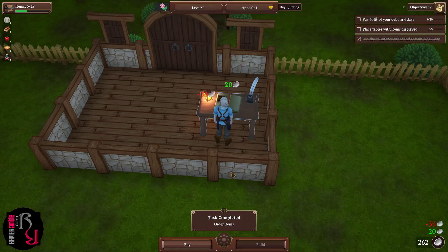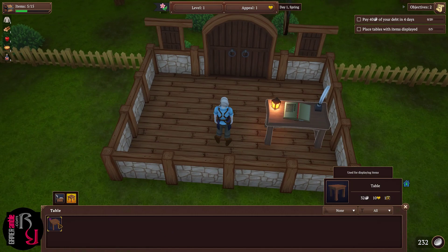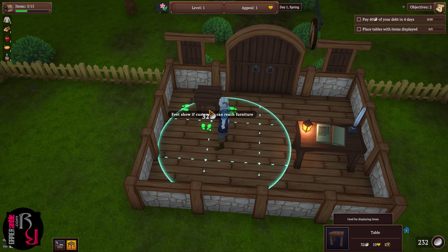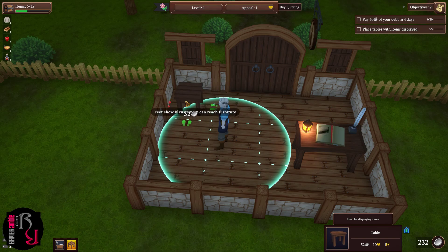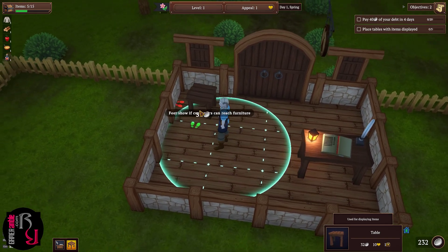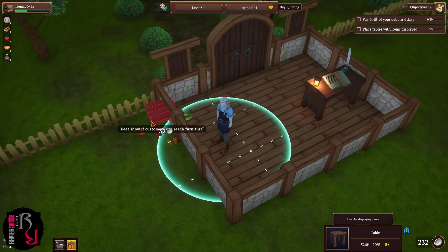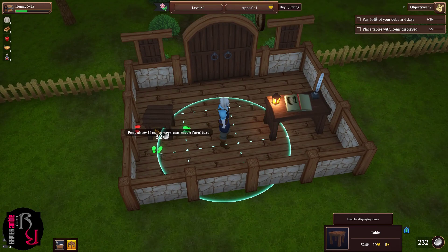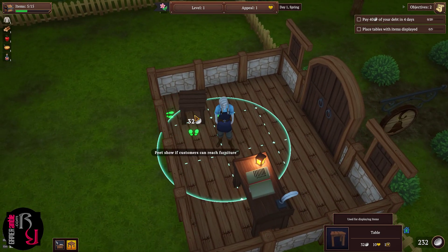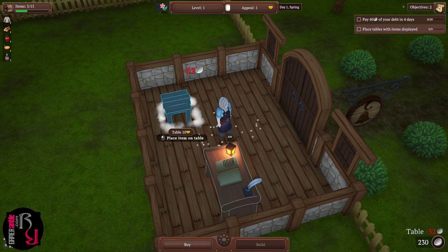Five items purchased. The next tutorial task is to place tables to display items. We buy the tables and place them using the left mouse button. You can use Shift to clone and Control to snap. Items are rotated by scrolling the mouse wheel. We want to position the tables so that customers can access them from all sides, not against the wall. Three tables placed — task complete.